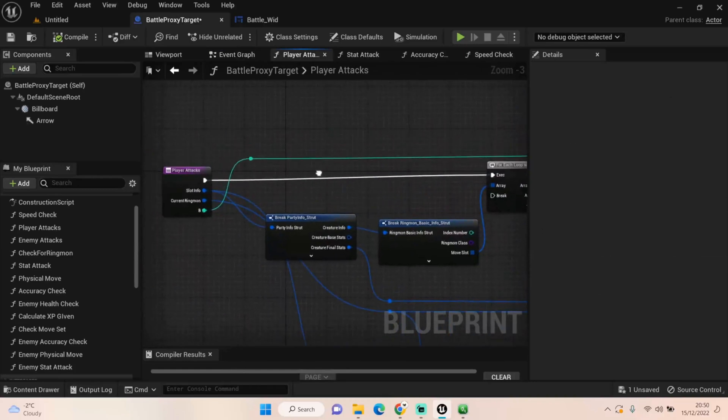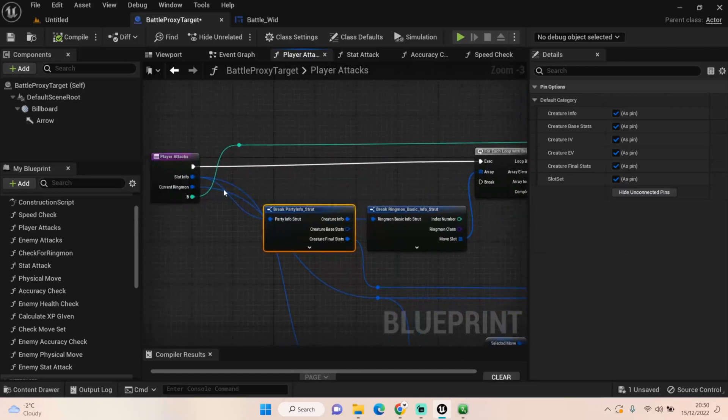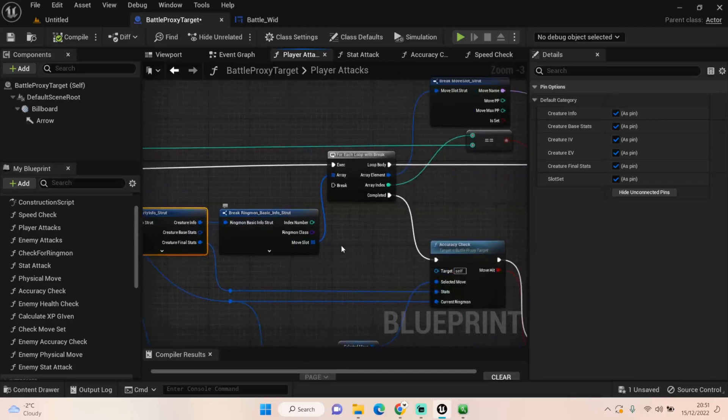You're probably wondering where that integer is coming from — we'll get to it. The first thing we're going to do is break our Party Info struct from our party slot information. We're getting the slot information, breaking that Party Struct Info, and getting our basic creature information like its name. We're getting the move slot we're on.